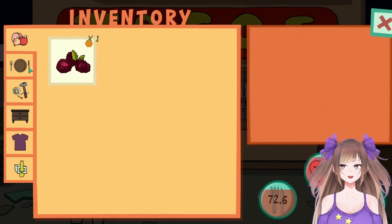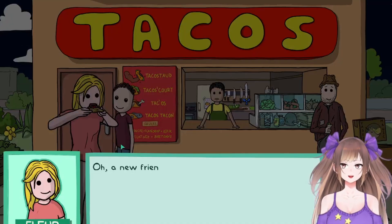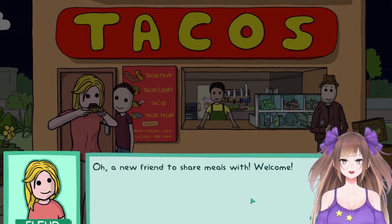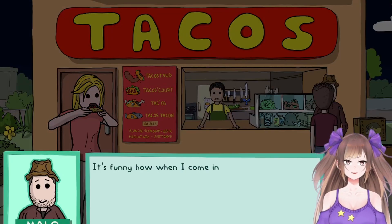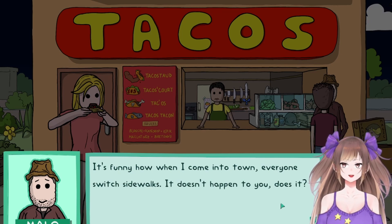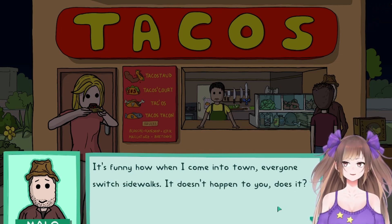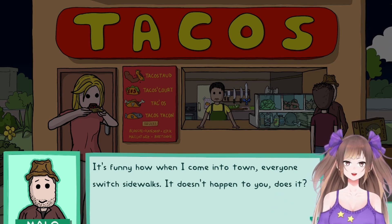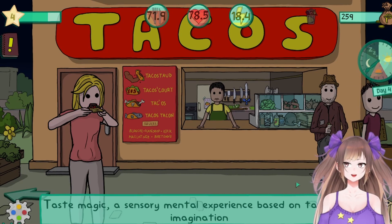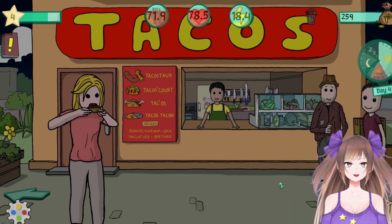Can I eat it from here? Oh, I already ate it — a new friend to share meals with, welcome! That box is floating. It's funny how when I can't come into town, everyone switches sidewalks — it doesn't happen to you, does it? No. Taste of magic — sensory mental, it's experienced based on taste and imagination.